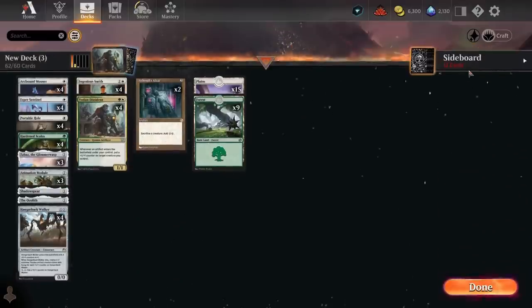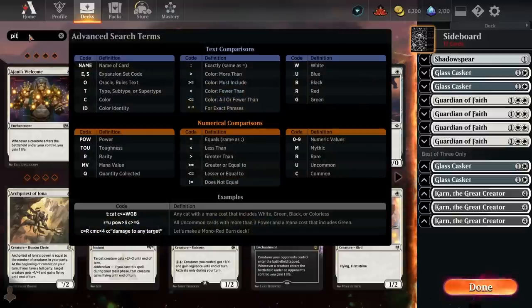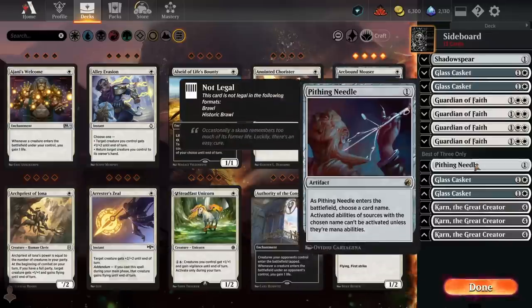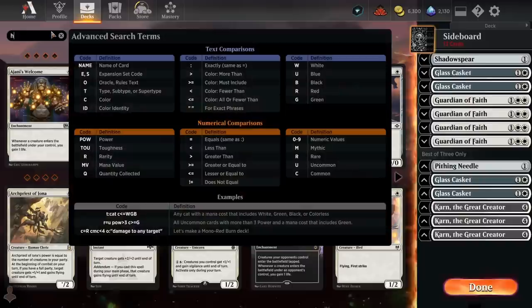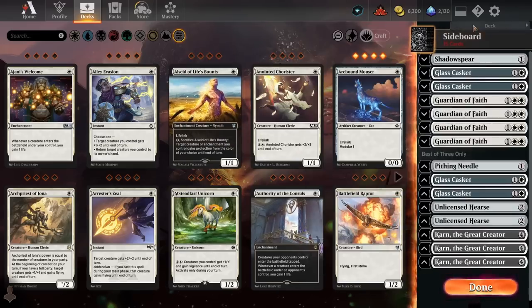For example, you could side out one Hangerback Walker and one Portable Hole, and then Karn can grab you a proactive play and removal too. Another card I want in the sideboard is Pithing Needle — that'll be good at shutting off Goblin Charbelcher, and importantly shutting off Goblin Trashmaster against the Goblins deck, because that's going to be one of the best cards against us. We also definitely want some Graveyard Hate — Unlicensed Hearse is always my pick for generically good Graveyard Hate, and it doubles up as a threat as well. So we've already got a pretty decent sideboard.